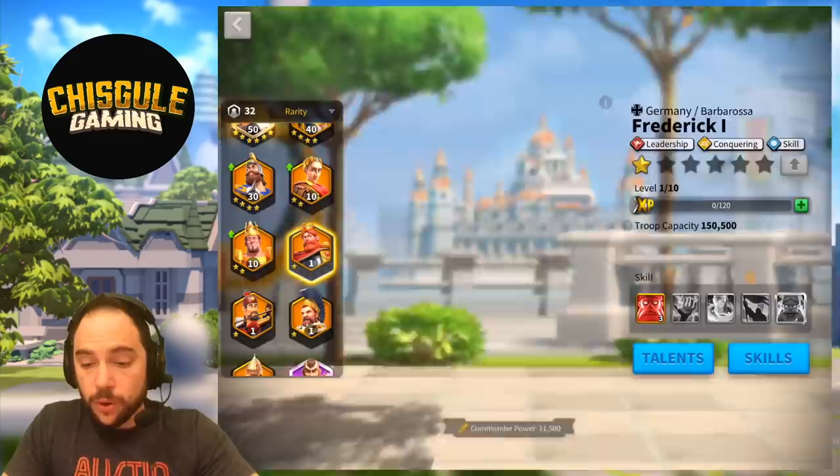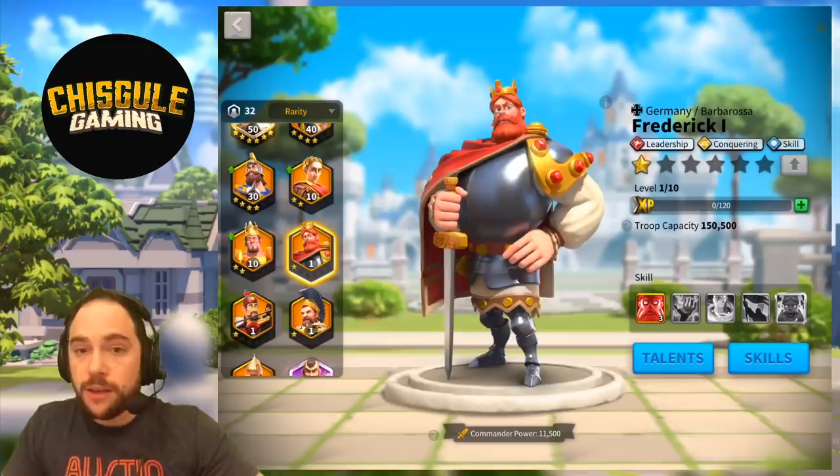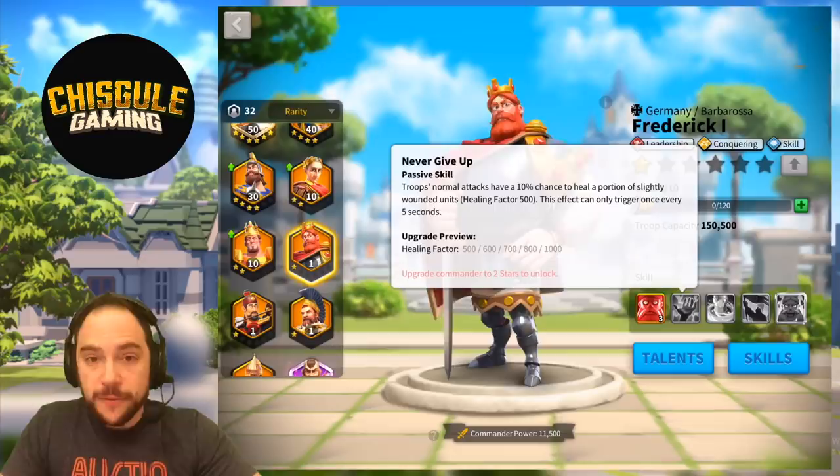Frederick I is an interesting pairing — bring a mixed army. Same is true with Caesar, by the way — bring a mixed army. Enjoy the fact that you're bringing lots of different types of troops, and you've got some amount of healing here, which now gives you some benefit to Healing Herbs, which is what we had talked about earlier.